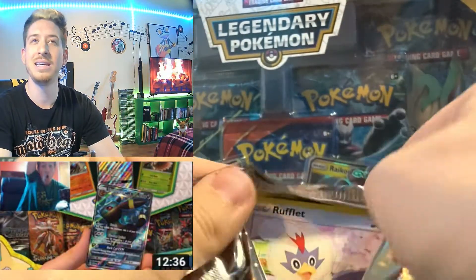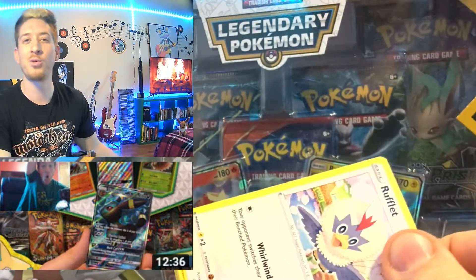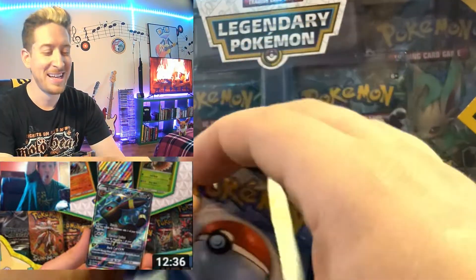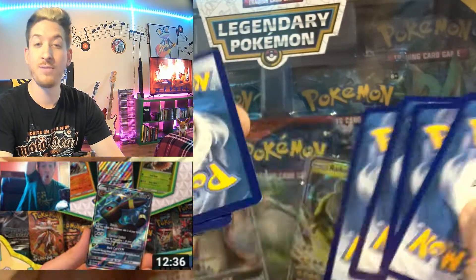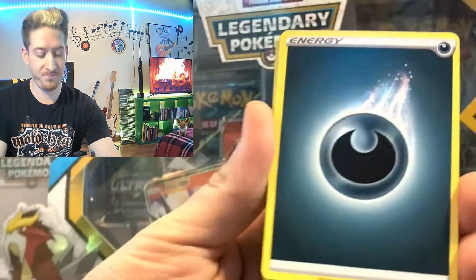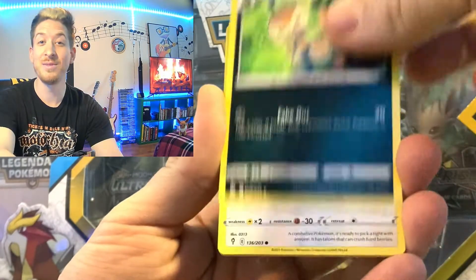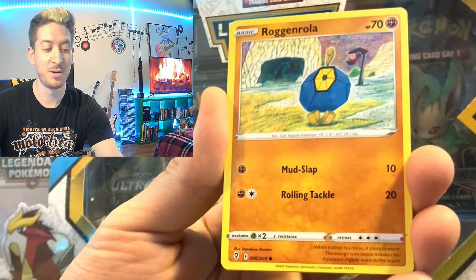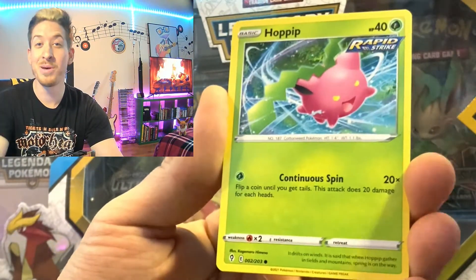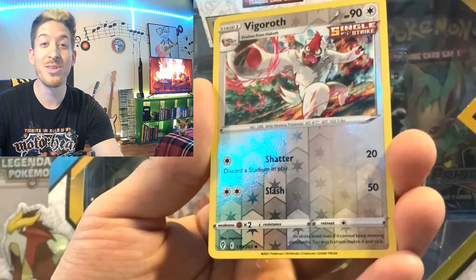Who remembers in my third video on the channel — I believe it's my Jirachi series, part one of four — I pulled a beautiful Umbreon card, and that's honestly one of my favorite cards that I still own to this day. Dark Energy, Stormy Mountains, Boldore, Nuzleaf, Rufflet, Roggenrola, Braviary, Hoppip, Swablu. How are you doing? Vigoroth and going into Tropius.